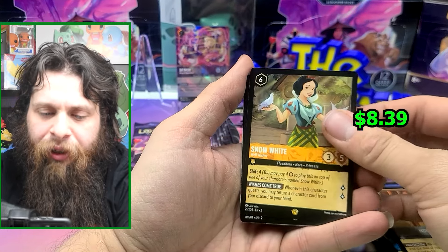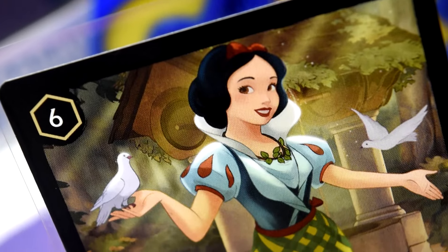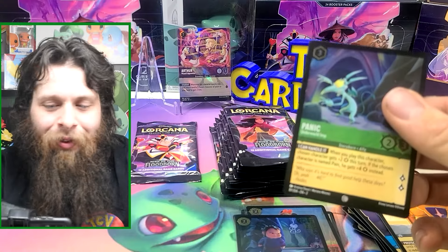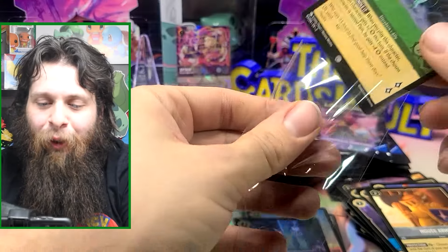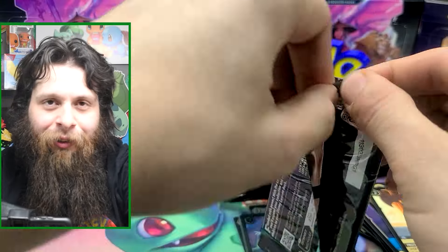Mulan — ooh, very nice Snow White. And then Panic. If I pull a Pain Cold Foil, the very first thing I'm doing after this is watching Hercules.